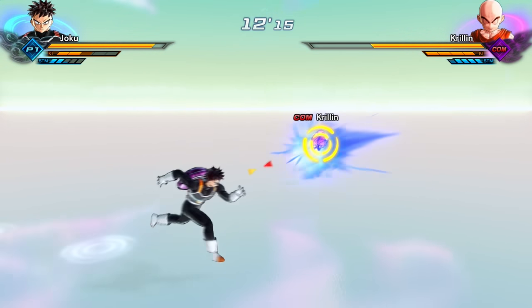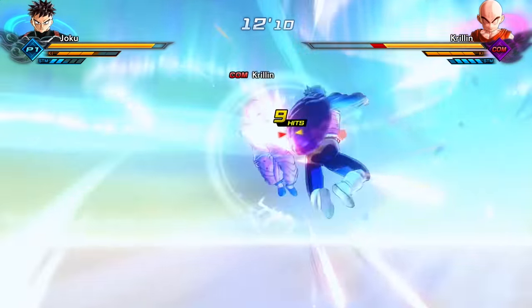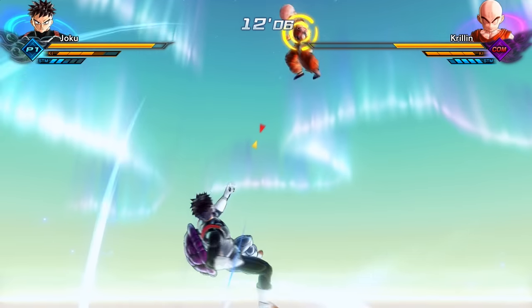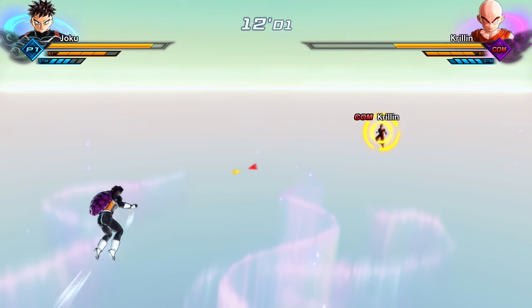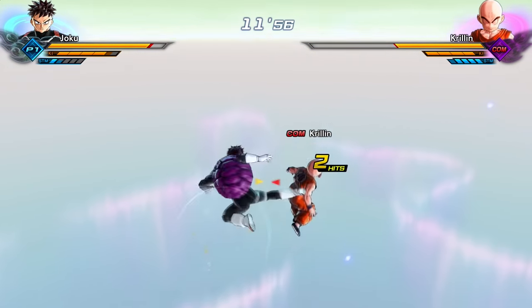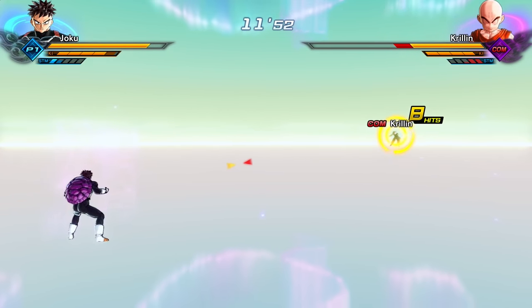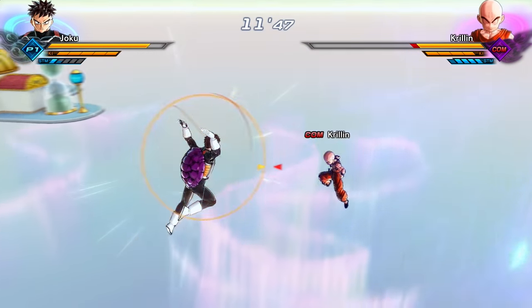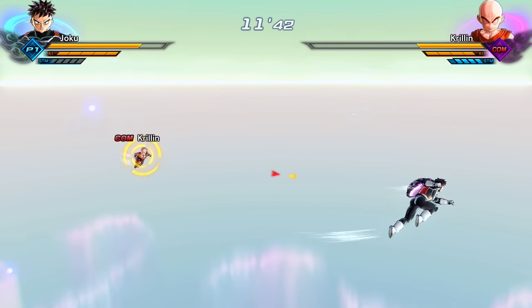I heard if you are on the ground you recover stamina faster. Let's do a little ground fighting, Krillin — what do you think about that? Recovered two bars! Krillin has full stamina, let's see if we could change that. He just did the knockback — stamina is down! That was bad, Krillin — those are some good moves.